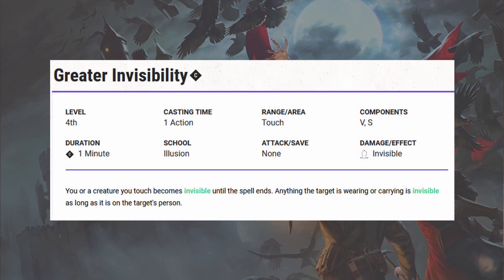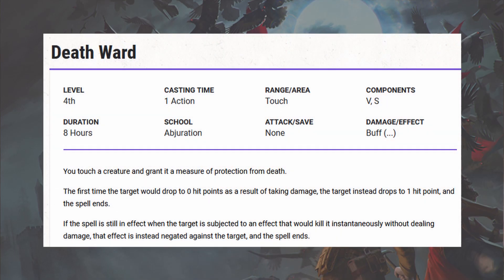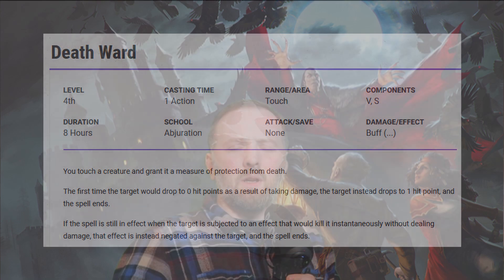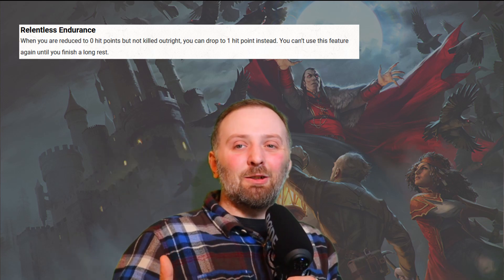The fourth level spells you gain access to are Death Ward and Greater Invisibility. I'm surprised Greater Invisibility isn't earlier on the spell list, but it's always great to get. It does require concentration and lasts for one minute, but casting it on your rogue companion can really help them out. Death Ward is like a get-out-of-jail-free card — it's quite powerful, and it is a fourth-level spell. But as a Warlock with limited spell slots, having a high-level spell isn't much of an issue. It can be used to save a life and can drastically change the complexion of combat.